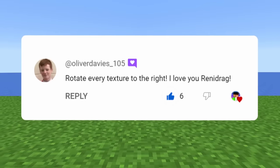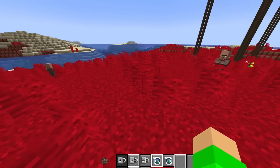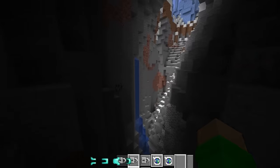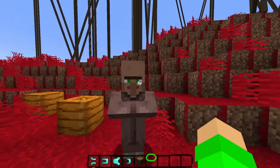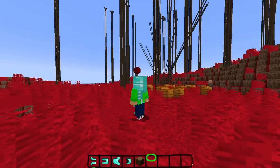Rotate every texture to the right. Thank you, Oliver. My hotbar is kind of gone. The grass is all just on the side. What happens if we put on armor? Yeah, this is fine. What is happening right now? Oh, this is so strange. We're not even that far into the video and the world is already looking like this. I've only now noticed the hearts as well as the hunger. I don't think that's a heart anymore.